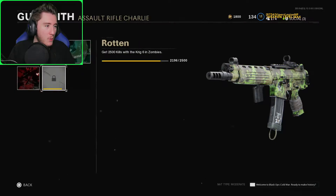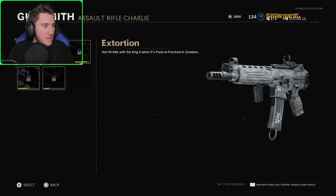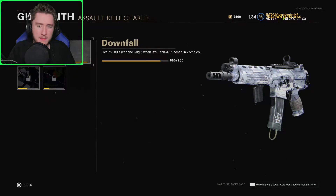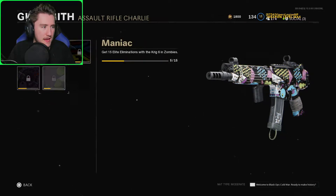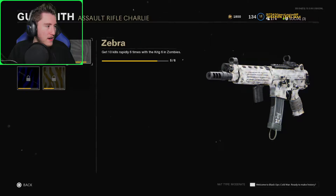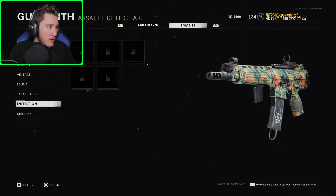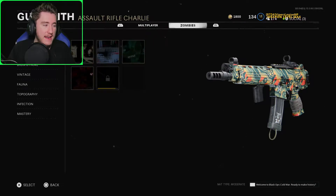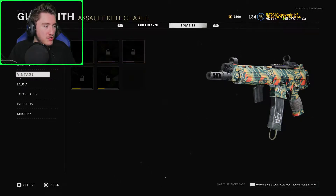Going over to the camos here — we don't need that many kills for the Rotten camo, which is pretty cool. We need one more critical hit camo. We actually need a lot more pack-a-punch camos than I thought, but that's okay — there's always something to grind for. The Elite Eliminations, we only have five of those, which shouldn't be too bad. At least it's not as bad as the QBZ, where we started with two. We have two Fauna camos, which are very easy to get. We're gonna rock the Sunder camo on our gun today, and then we gotta get all of the Infection camos. Not as bad as other episodes — I think the QBZ had a lot more work to do. So this one shouldn't be too bad. Let's jump into a game.